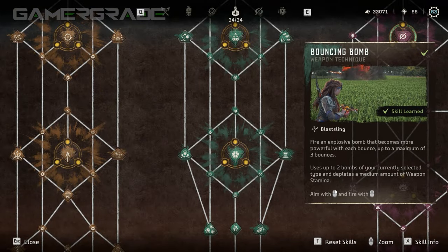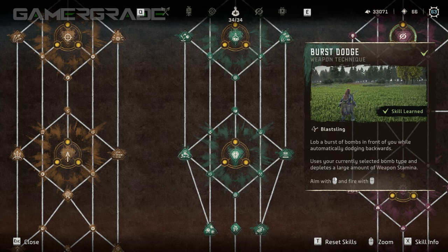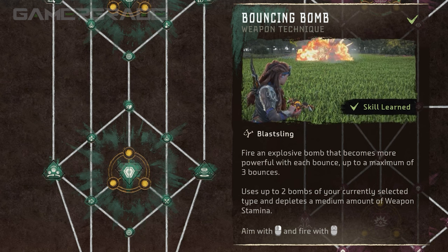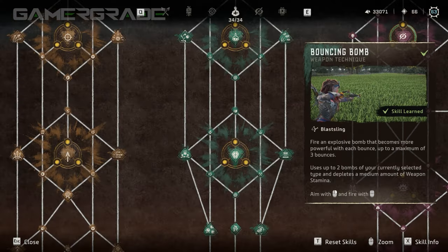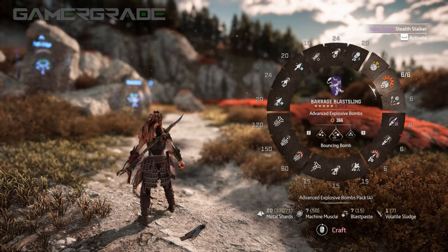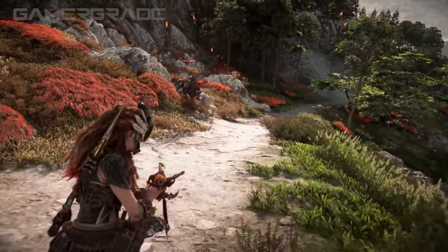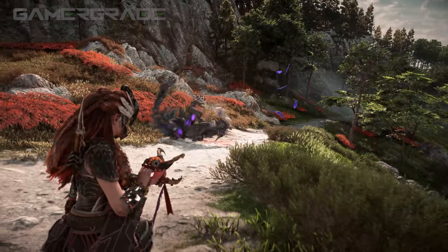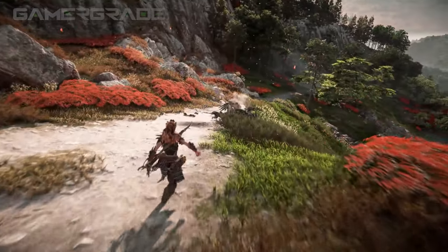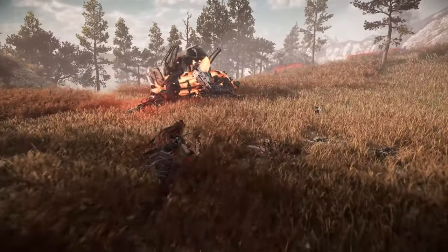The three available weapon techniques for Blast Slings are found on the Survivor skill tree: Bouncing Bomb, Burst Dodge and Sticky Bomb. Bouncing Bomb consumes two bombs per shot with a relatively low 30 stamina, and always deals explosive damage regardless of the ammo type selected. Bouncing bombs will bounce twice before exploding, and each bounce will increase the damage, knockdown power and blast radius of the explosion by 100%. So it's in your best interest to provide ample space to ensure both bounces land before hitting the target, for the plus 200% damage bonus. Never aim bouncing bombs directly at the target as you would with explosive bombs — otherwise the damage dealt will be significantly reduced.